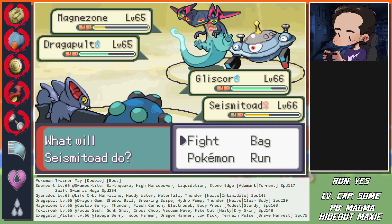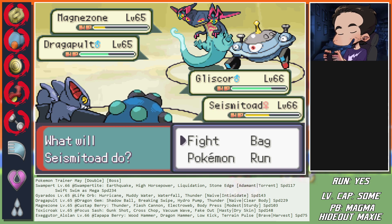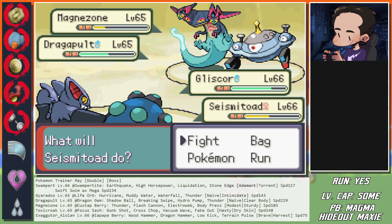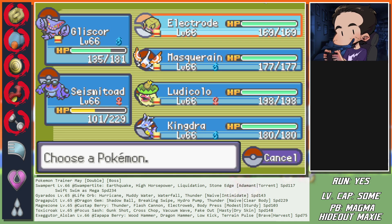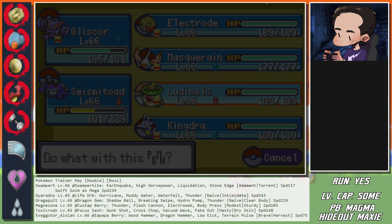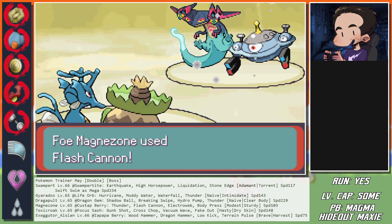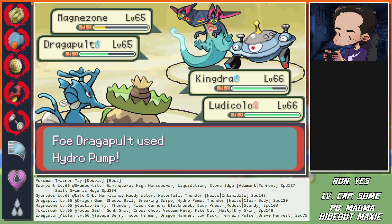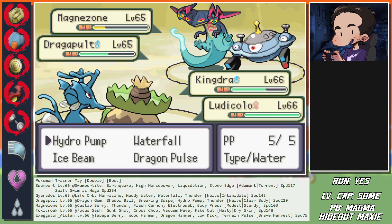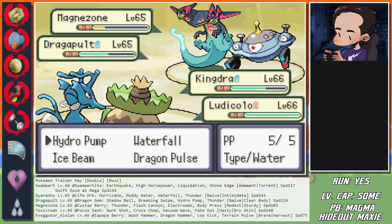Mud Shot and Earthquake doing the same thing - Gliscor pivots to Kingdra and I am Mud Shotting here. Hydro Pump hits the Water type - it's fine. Nice. This should now be Exeggutor - nope, it's Toxicroak. It doesn't make sense to bring Exeggutor - actually no, Exeggutor is slower and dies. Kingdra here just wants Dragon Pulse. Seismitoad at 153 HP against Toxicroak - it can't kill me. Fakes me out - that's fine.